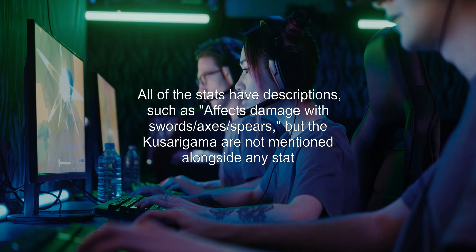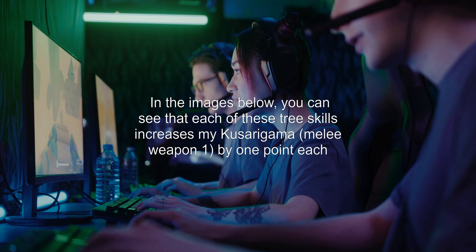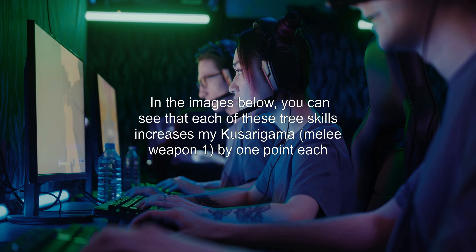All of the stats have descriptions, such as effects damage with swords, axes, spears — but the Kusurigama are not mentioned alongside any stat. So just which stat do I need to increase to maximize my effectiveness with the Kusurigama?